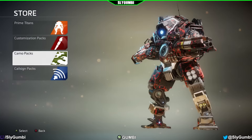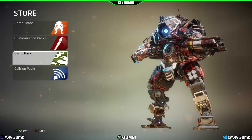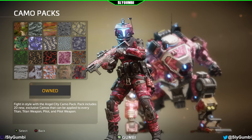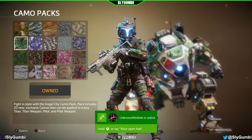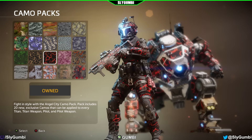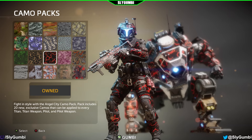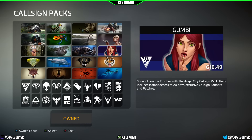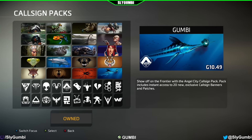Moving on to the newly added store. Under the camo pack section, it shows 20 camos that apply to your pilot, pilot weapon, titan, and titan weapons. There was a price listed for $2.99 and at first it seems like each camo is $2.99, but in fact it's all 20 camos for $2.99. This also applies to the call sign packs section — the entire set of banners and patches is bundled together for $1.99.